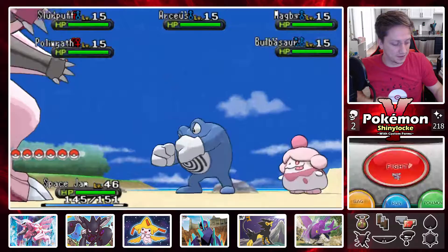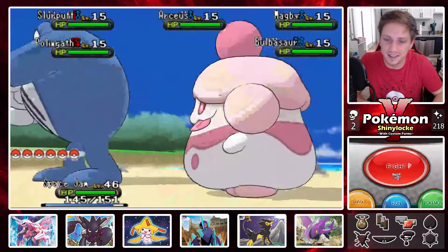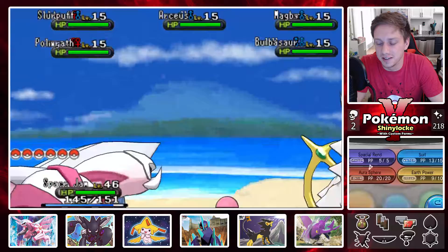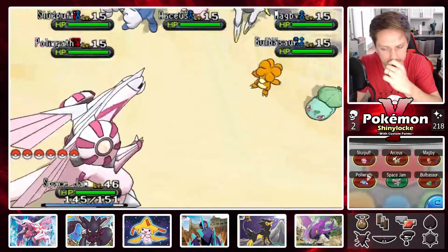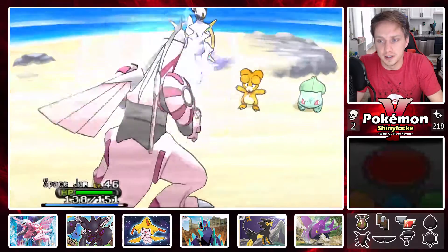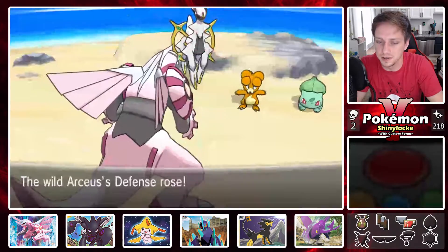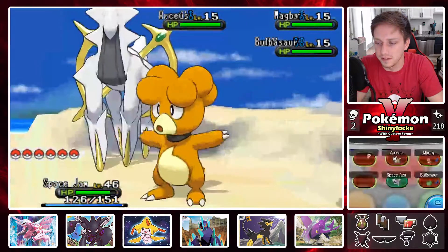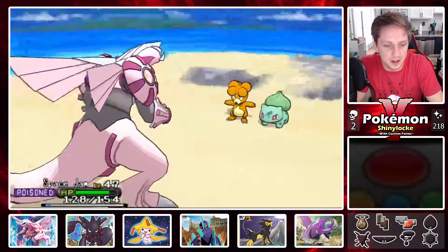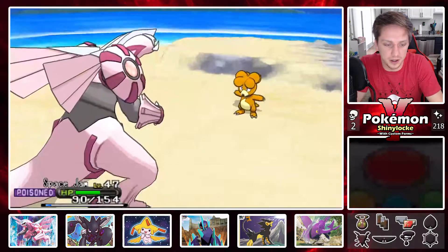Oh guys — we got the shiny! But it's literally between the two that I wanted. Shiny Magby — it couldn't have been either one to his left or his right. That's so sad. But we are gonna go ahead and catch this guy. There's no way we have Magmar or Magmortar yet, I would remember that. It's just a shame we've had so many opportunities to catch a Bulbasaur for Sweet Scent and it's never actually our shiny. I'm poisoned — that's just annoying.